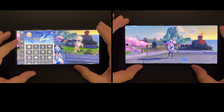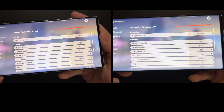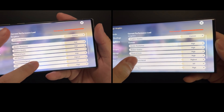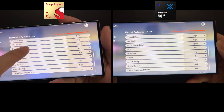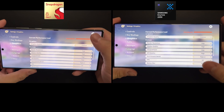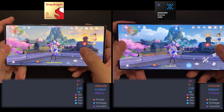First of all, the graphics settings. These are flagship devices so I've set everything to the highest possible, and of course I enabled 60fps. By the way, the device on your left is Snapdragon and the device on your right is Exynos. I think most of you are quite familiar with how my tests are done.